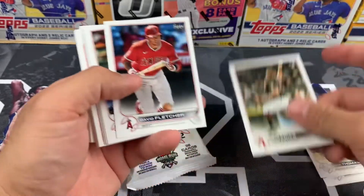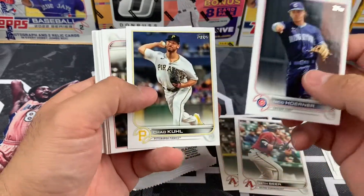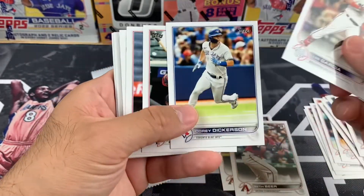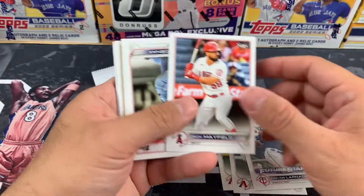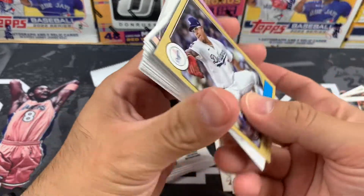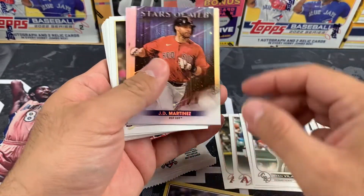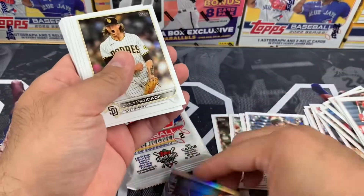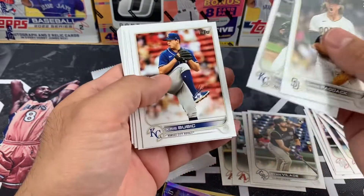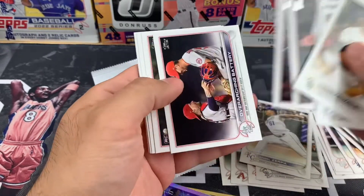Everything we're looking for should be right in the middle. Hopefully we can get a good O'Neill Cruz rookie as well — we'll definitely take one of those Future Stars and put that with the rookies. Let's see what we can find. I thought we were going to have a Julio Rodriguez there for a minute, but we got Julio Urias, JD Martinez, JT Realmuto, and Chris Paddock — that's going to be a regular base card.